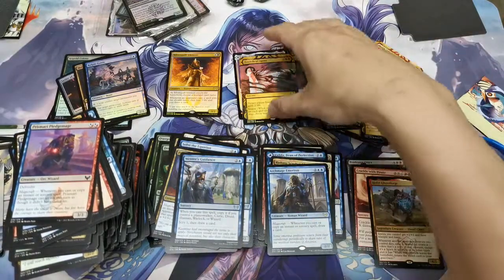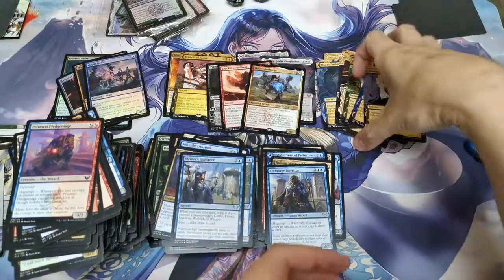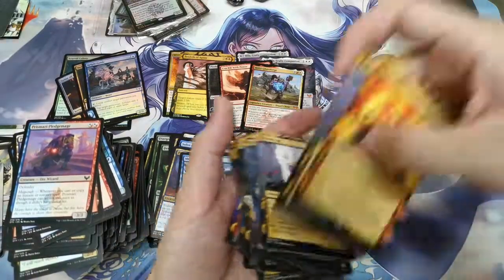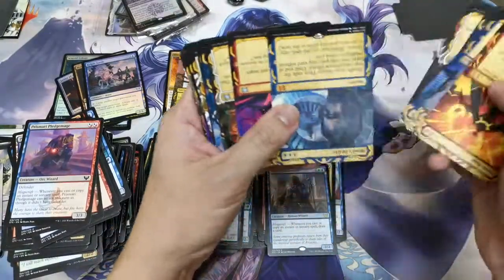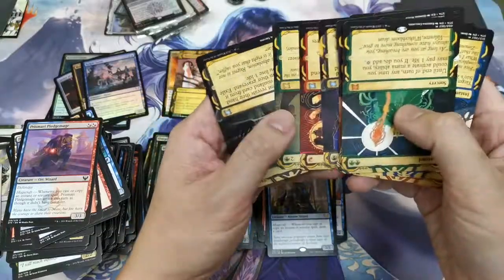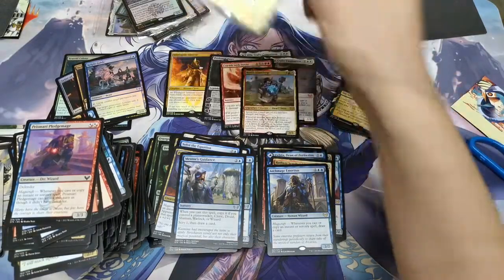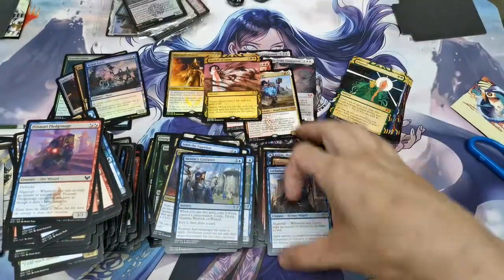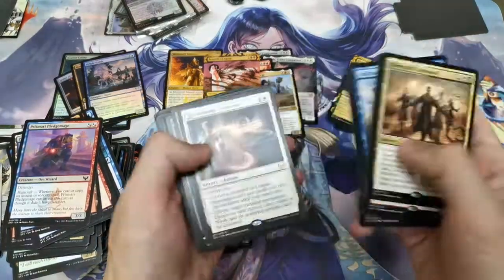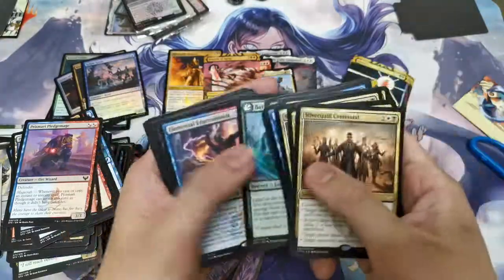Let's see how many mythics we've gotten so far: two, three, four, five, six, seven, eight — eight mythics! One of them being a foil, and a foil Tendrils of Agony. I wanted to count the Silver Quill Commands: one, two, three, four — that's a playset! And I've got two Loreholds.